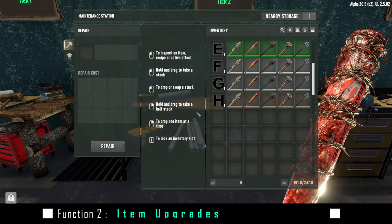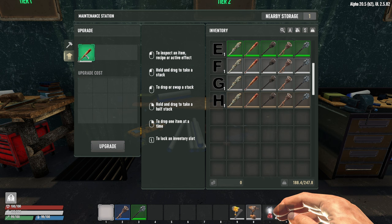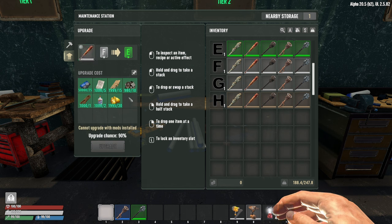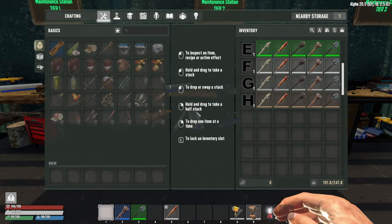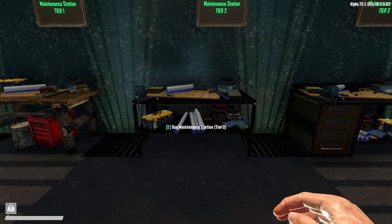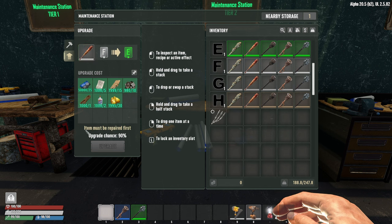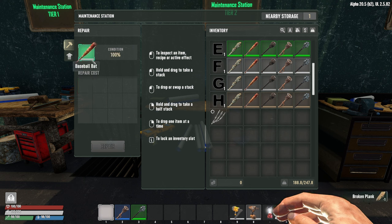To upgrade, step up to the maintenance station, hit E, go to the second tab and click upgrade, then drag the item you want to upgrade into that slot. It will give you the list of required components and flag any issues. In this case it's telling me I can't upgrade with mods installed, so I need to pull off the barbed wire mod first. Once that's done, drop the item back in — but it also needs to be repaired to 100%. Just switch to the top repair tab, click repair, and you're good to go.